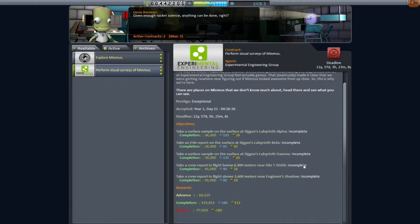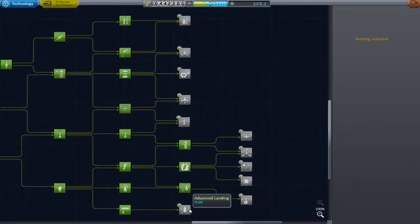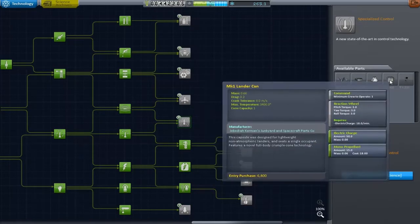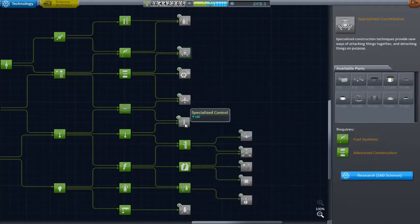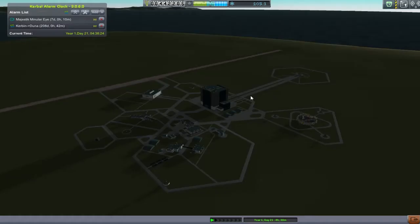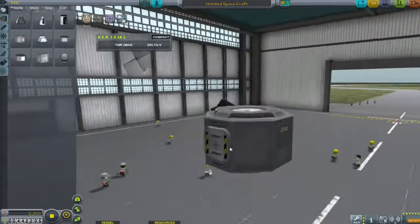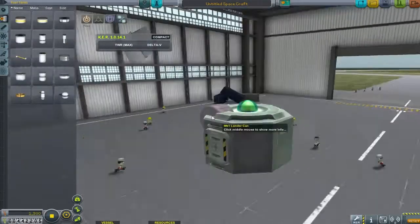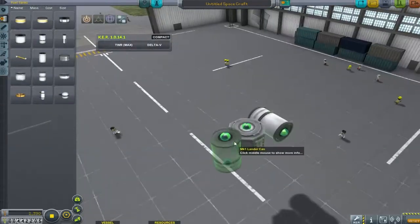So let's get off to the VAB and build a ship that can deal with this particular contract. Before building, it's very nice to go to the R&D Centre and grab ourselves some new parts. I'm going to go with the Specialised Control section because it gives us nice new command pods and stuff like that. Actually, I said we were going to the VAB, but I lied — we're going to the Space Plane Hangar because I find it just a little bit easier to build these little roving around the planet mission type things.